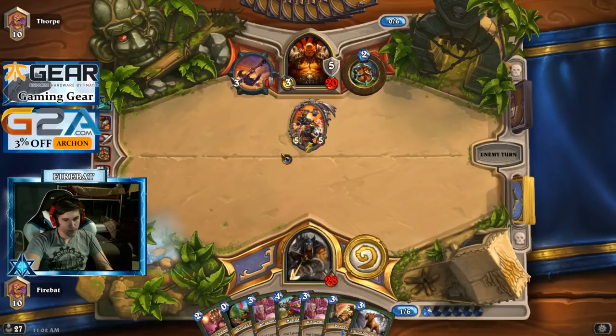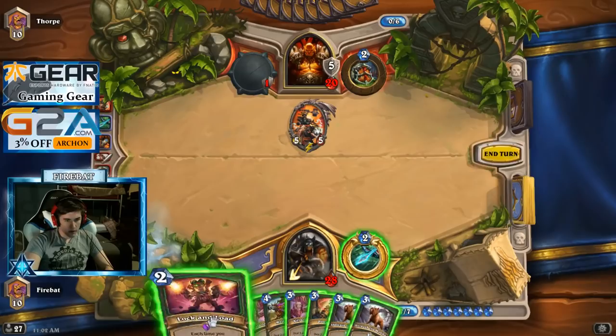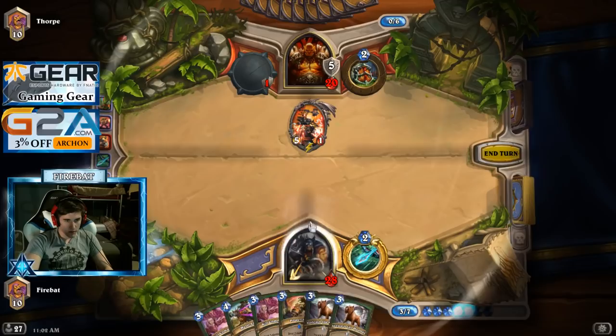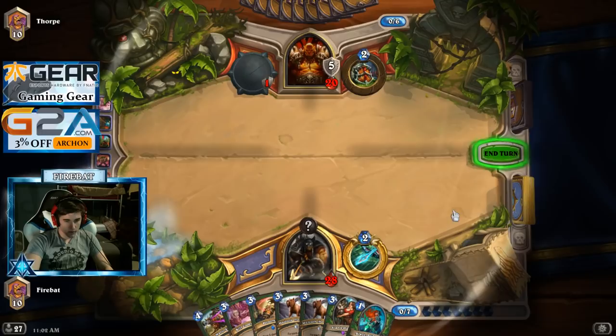So we're good at this. I have the power! I probably should have Unleashed there to kill that — this might be silly.